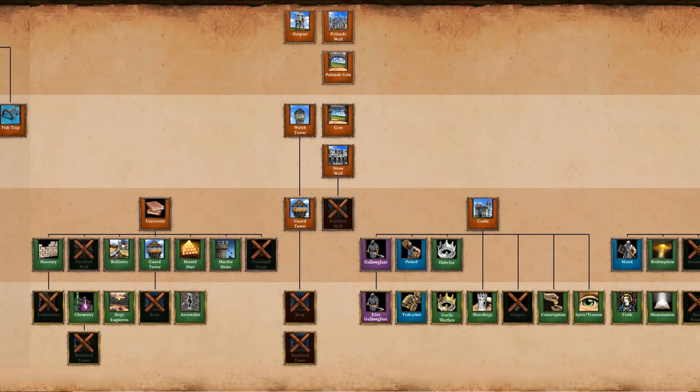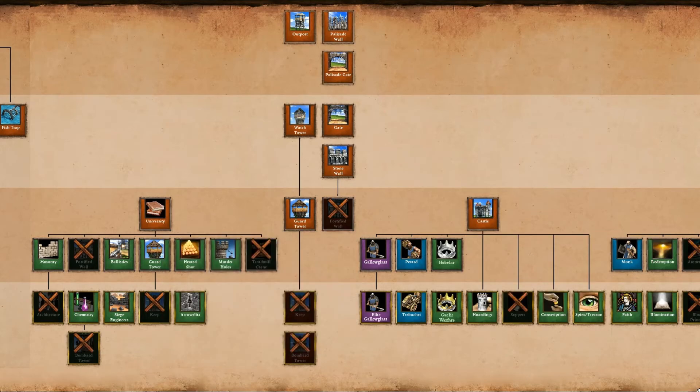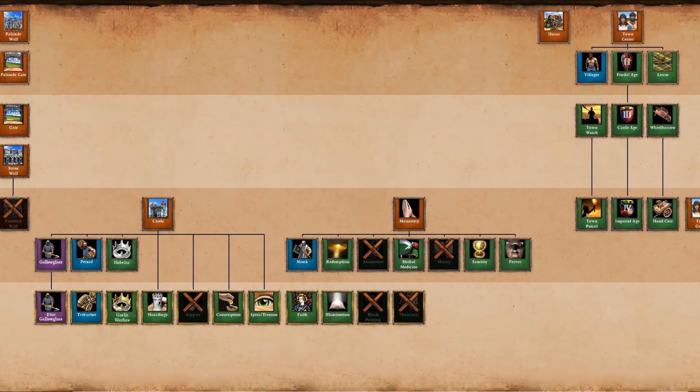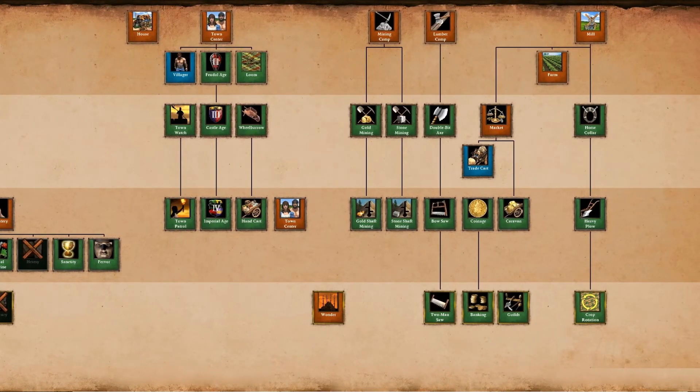In the castle they only lack the Sappers tech, and you can also see the unique techs there. The monastery has all you need: Redemption to convert enemy siege — which is going to be easier with the plus 1 range — Fervor for faster walking monks, and Sanctity for more HP. They lack Block Printing though, so the range advantage is only useful in Castle Age or against civilizations that also lack Block Printing. And last but not least, they have all the economy upgrades including Guilds.